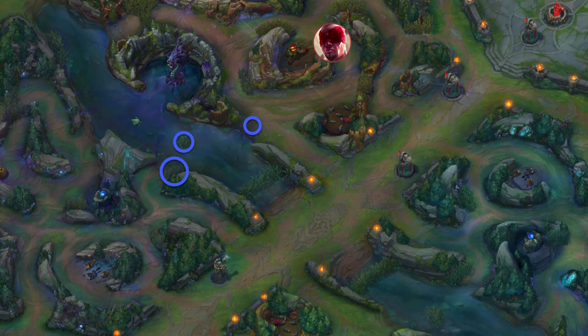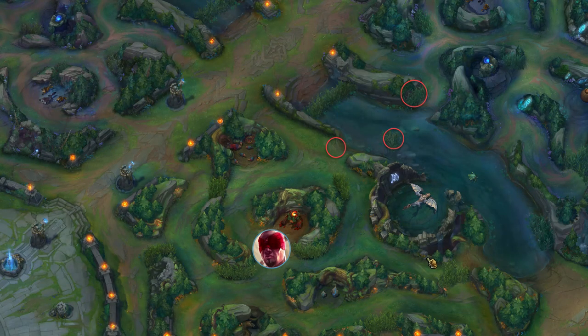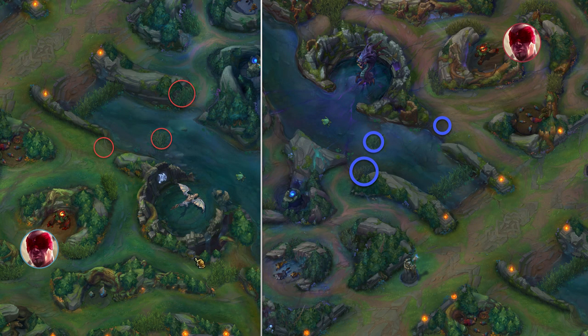If you're jungling on the red side, these are the most common early wards that you're worried about. And if you're on the blue side, here are the mirrored wards to avoid. Knowing that these areas are likely going to be warded very early — possibly at level 1 — how exactly do we play around and utilize this information?